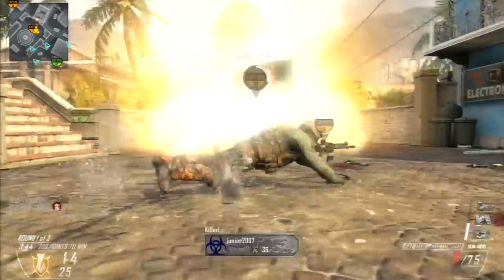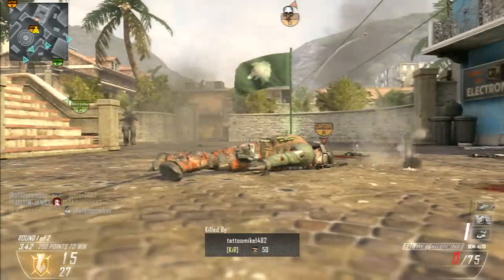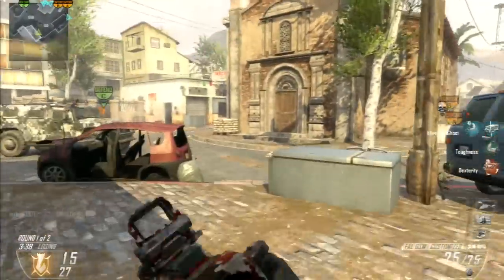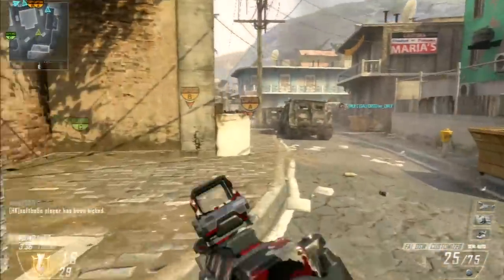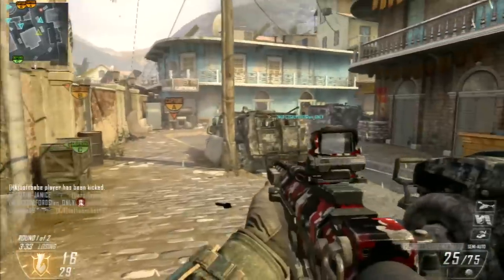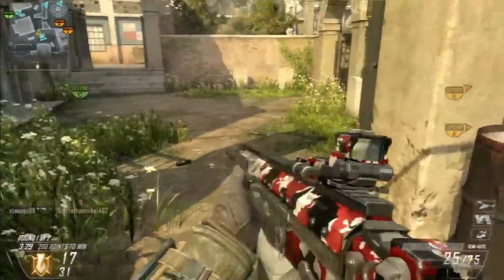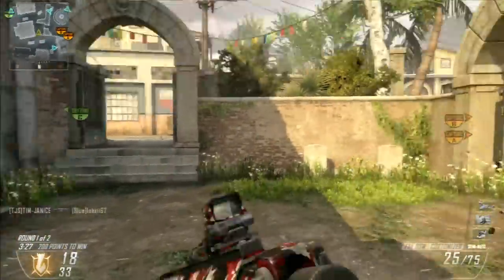The FAL with Target Finder and Quick Draw is probably my favorite gun setup in the game. The FAL is a long-range weapon, so equipping the Target Finder is going to assist you at noticing people at long range or even mid range.